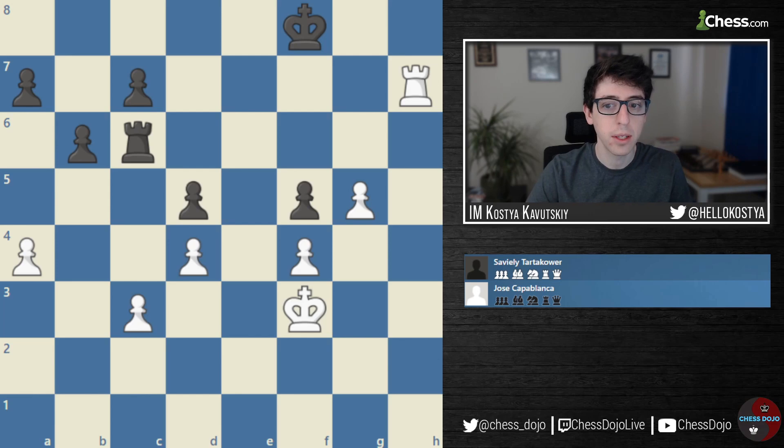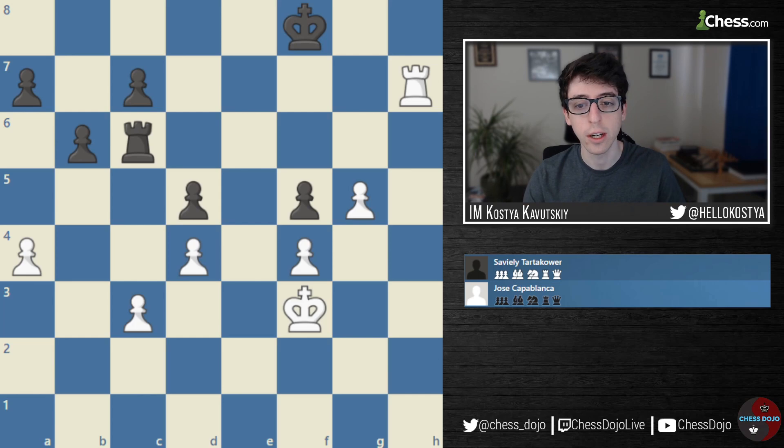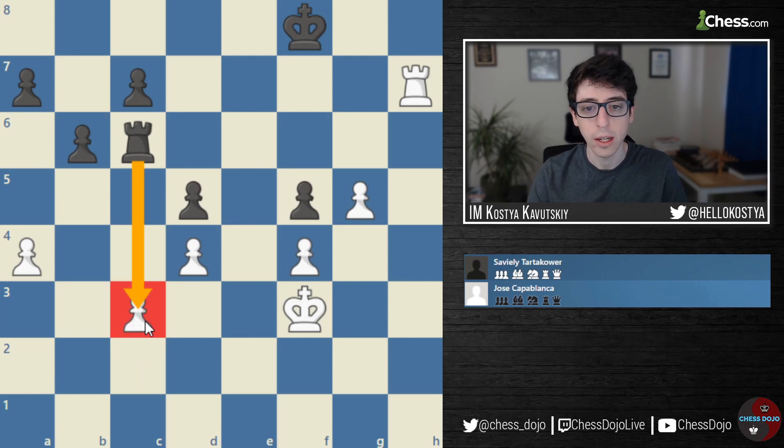The next game is probably the most famous of the bunch — the game Capablanca vs. Tardekaur. I think this is one of Capablanca's most famous games. He was known for being not just an amazing player, but an amazing endgame player in particular. This example really highlights the importance and the power of King activity. Here, White is facing the problem of Rook takes C3, which not only wins the pawn but also forces the King backwards, as Black's pawns are covering all of the key entry squares. Facing this issue, Capablanca comes up with basically an ingenious solution.